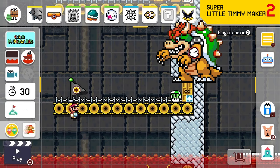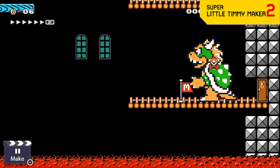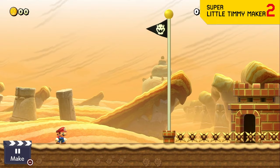You know how you're able to give a player some kind of power-up when they get a checkpoint? Well now you can give a player an enemy too! Just imagine that you're running for your life to get to the checkpoint and a Bowser spawns right over you when you get it.